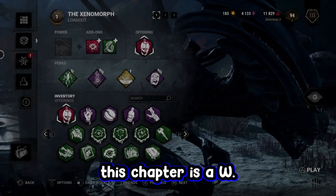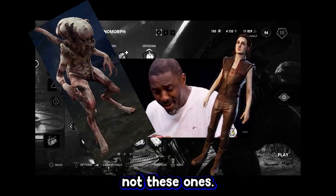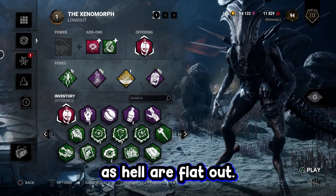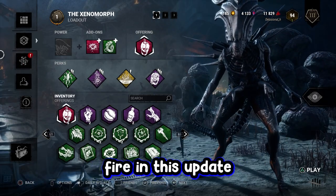Let me say, everything about this chapter is a W. Characters, character skins — not these ones. There's new mechanics in the game that aren't annoying as hell or flat out camping. Even the music is fire in this update.